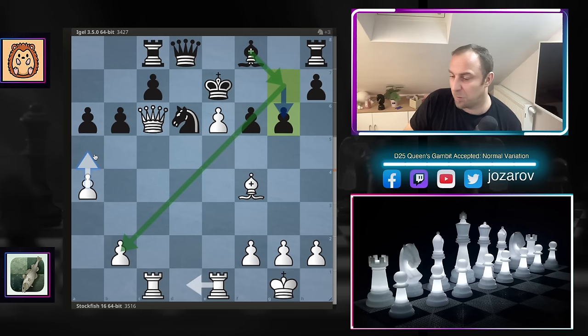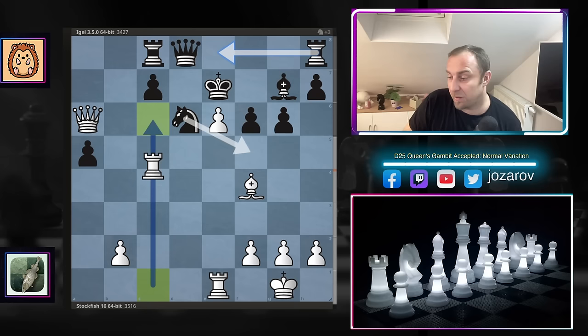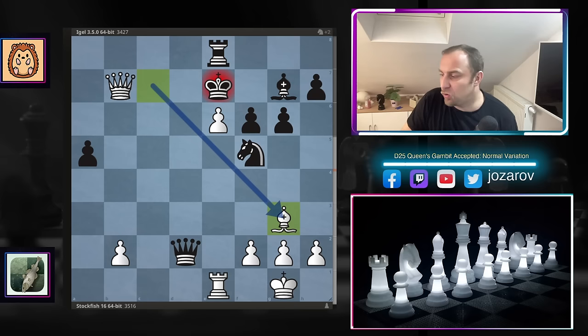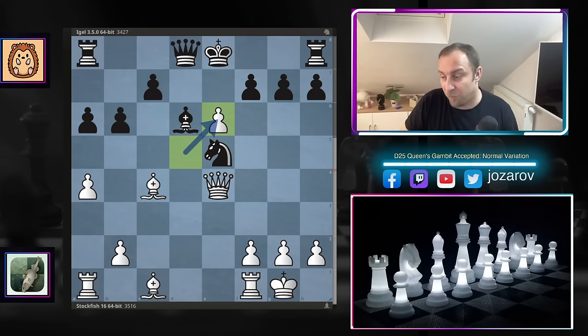Stockfish suggests the spectacular move a5 — after b takes a5, queen to a6 is the best move, threatening bishop to d6, rook to d1, creating many tactical problems. You cannot play knight to a5 because you simply get queen to b7 — there is too much pressure. You can try to get a rook into the game, but in this line you can even get checkmated. Simply too much pressure from queen to e4. So knight to c4 doesn't bring anything because of the intermediate d takes e6 which makes Black's position collapse.